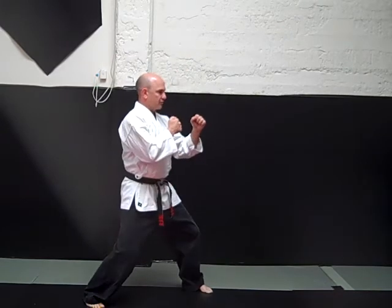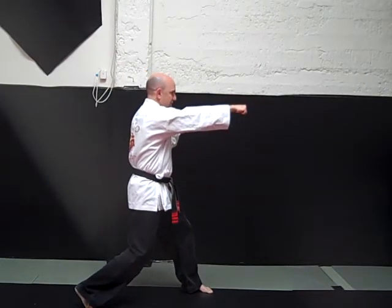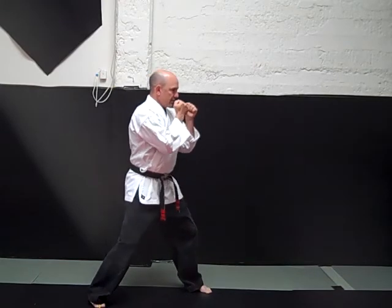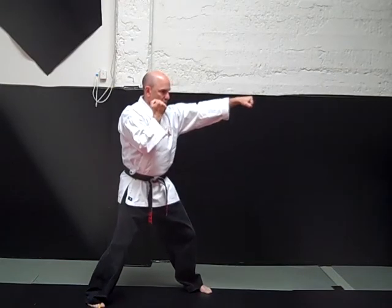Lead hand jab. Neutral bow stance. Lead hand jab, reverse punch — twisting the waist and pivoting on the ball of the rear foot.